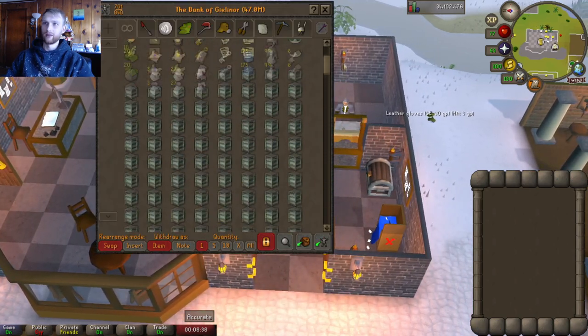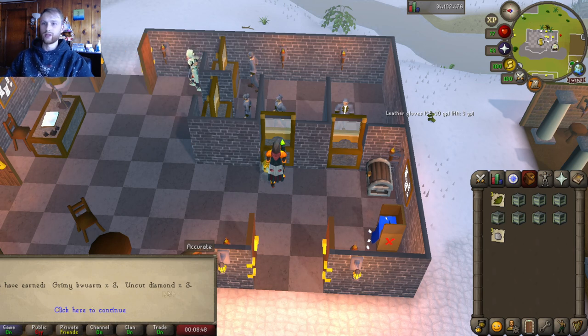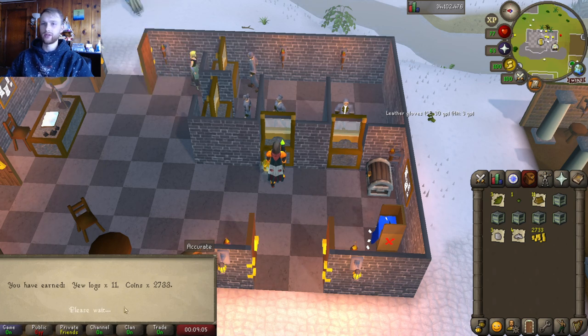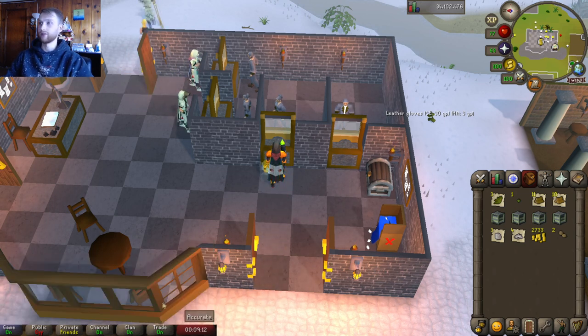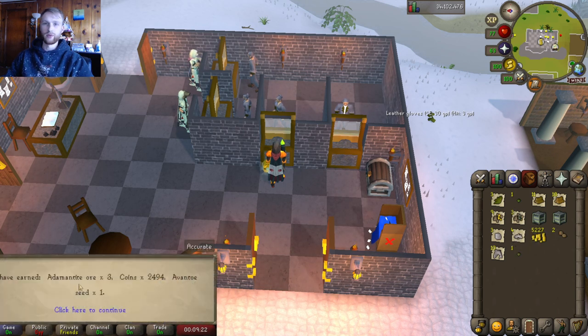Grimy quarms and uncut diamonds — nice. A snapdragon seed and four saltpeter. We got yew logs and some money — cool. Maple logs and some yew seeds — really cool, I could use that. Got some gold ore and some raw shark — I like that. Got three adamant ore, some coins, and one avanto seed.